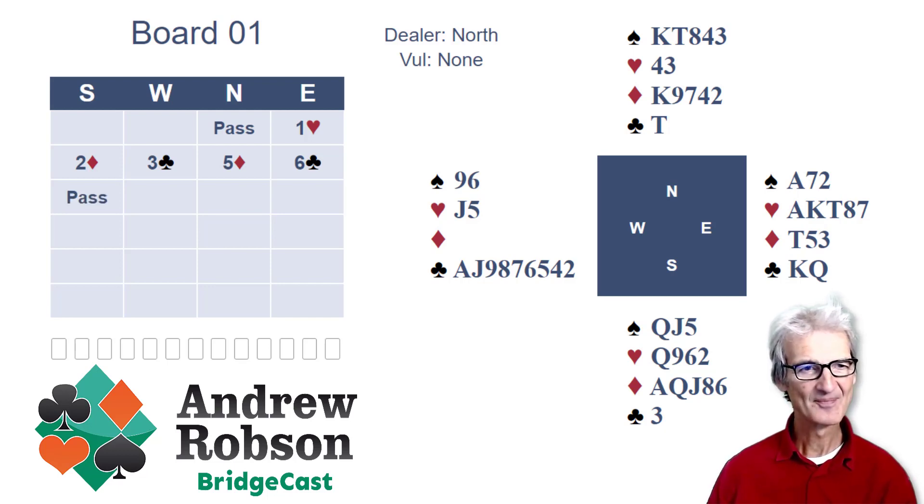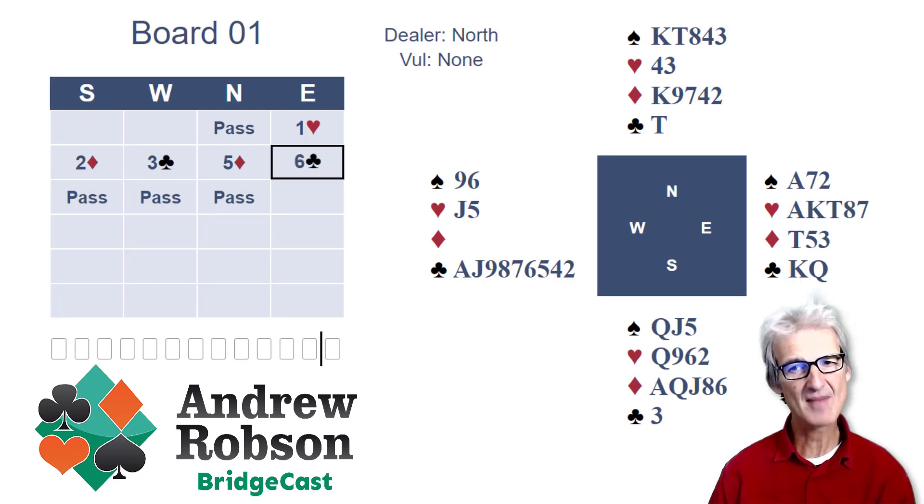Pass. Pass. Pass. Well, North has to hope the opponents have mis-guessed. His five diamond bid made East take the last guess; North has to hope East guessed wrongly. Now North has to find a lead. It does appear the opponents are ready for a diamond lead, and so I rather like a sneak attack here of a spade lead.